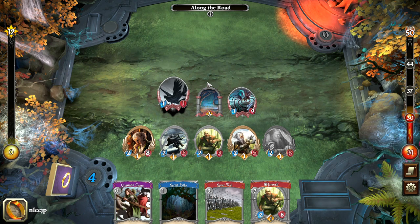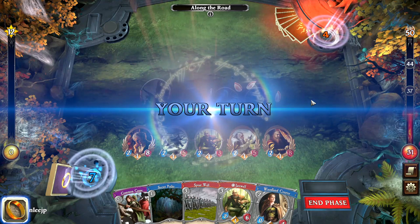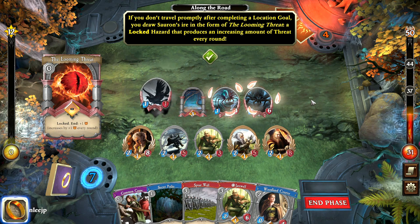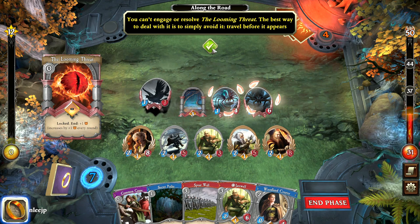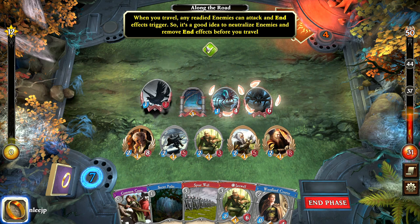Upkeep is triggered and so is the giant spider. We're going to want to travel as soon as we can. If you don't travel promptly after completing a location goal, you draw Sauron's ire in the form of the Looming Threat — a locked hazard that produces an increasing amount of threat every round. It's a compounding thing, and you can't easily resolve the looming threat. The best way to deal with it is just to avoid it and travel before it happens. When you travel, any readied enemies can attack and end events trigger, so it's a good idea to neutralize enemies and remove end effects before you travel.